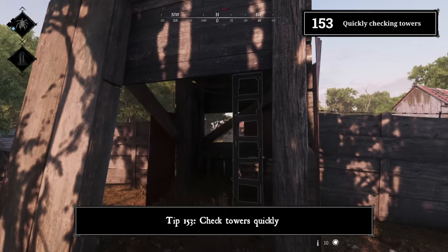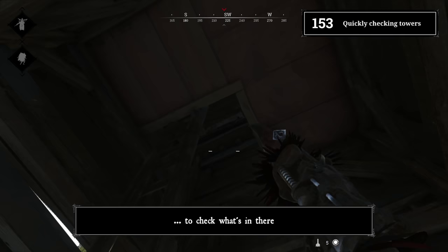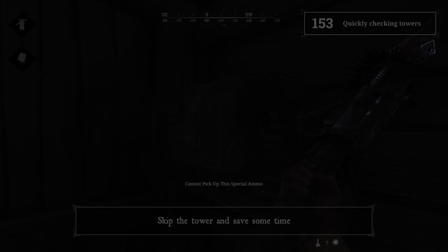Tip 153: Check towers quickly. Need some supplies? Maybe a medkit, ammo, special ammo, or even a better gun? You can always check the little watchtowers without going all the way up. Look up from below — if the tower has ammo, you will already see the box from below. Need a medkit? You see the box? Skip the tower and save some time.